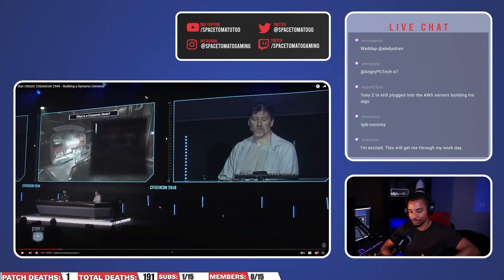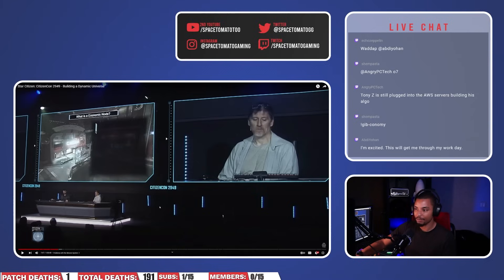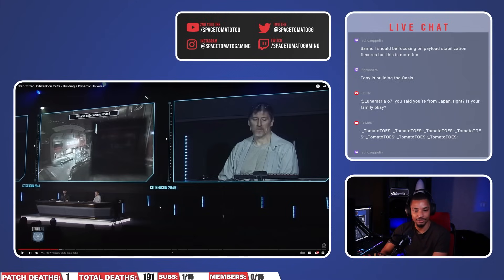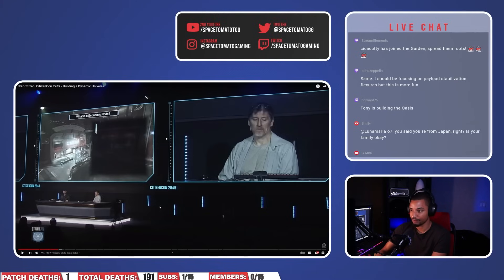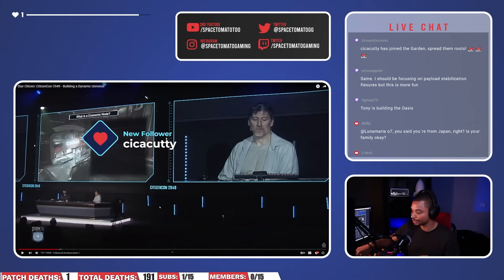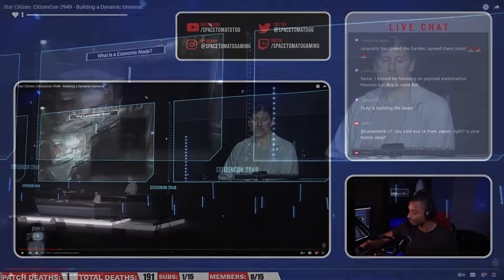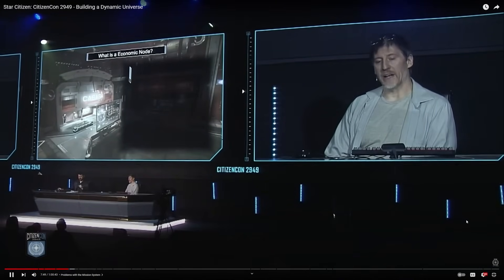These new locations are all super important because they represent the economic nodes in the system, which are the underlying foundation of the economy. Part of the reason we haven't seen the economy as much yet is because they haven't had enough of these economic nodes — maybe 30 UGFs in the system, four cities, 12 space stations, less than 60 locations overall. The scale might not be enough, but when you hear their explanation of how economic nodes affect the economy, it starts to explain why they need to keep pumping out more locations.